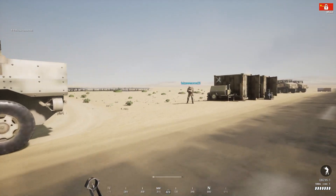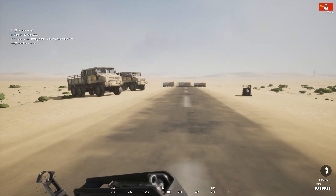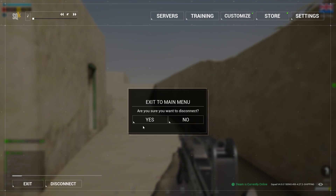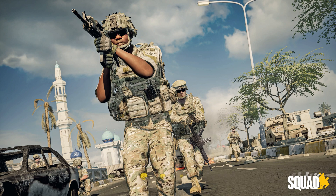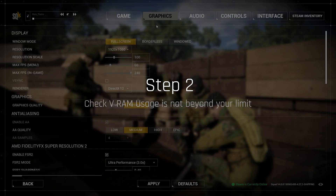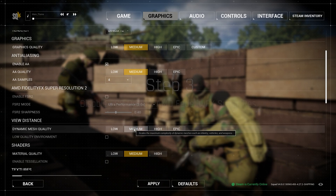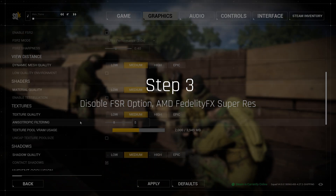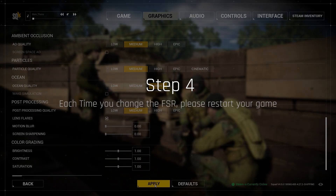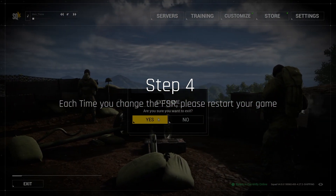The way to fix it is to exit your game, disconnect from the server, and go to the main menu. What you want to do is make sure the VRAM is not bottlenecking your game, and make sure to disable FSR2 AMD Fidelity effects. Every time you change the settings, you need to exit out of the game entirely — clicking Apply and trying to play again will not fix your problem.